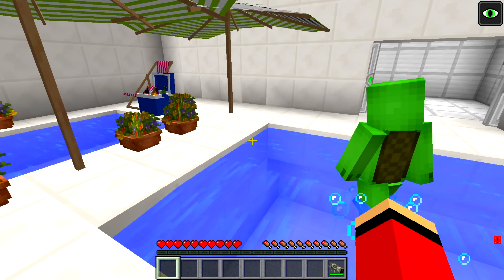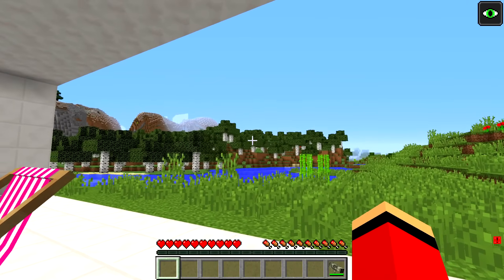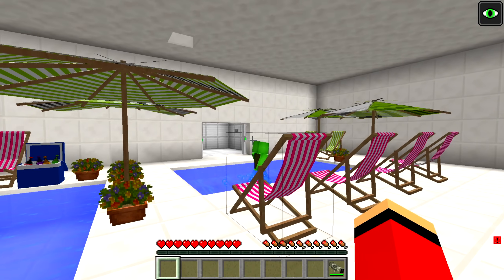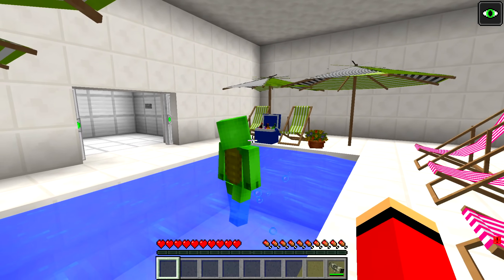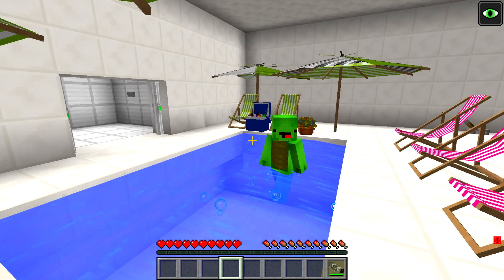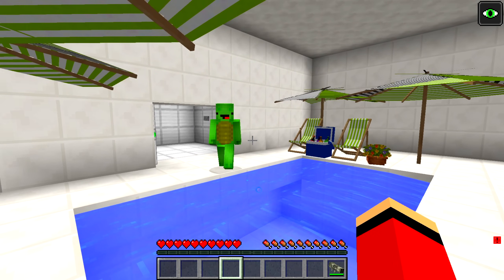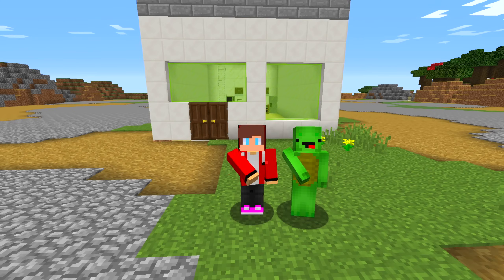We managed to survive the nuclear missile! JJ, your shelter is the best! It's way better than the one I built! I should have brought my family here in the first place — it has everything! It's perfect! Let's go to the entertainment room and watch some movies together! I'm glad we're all safe here! Let's get started!